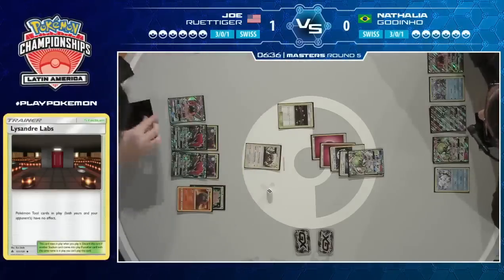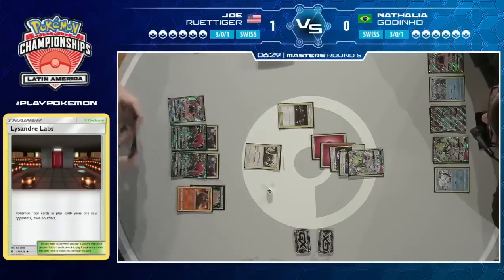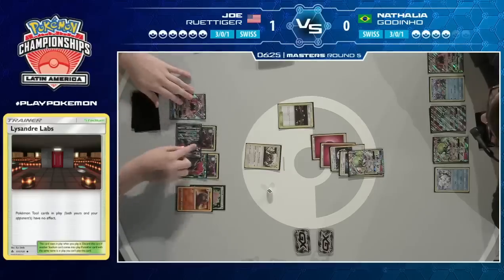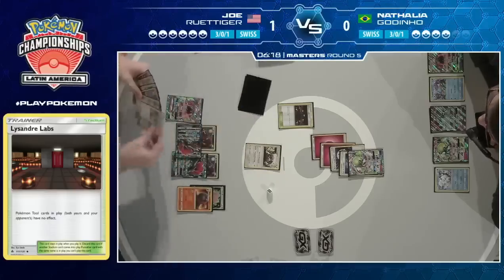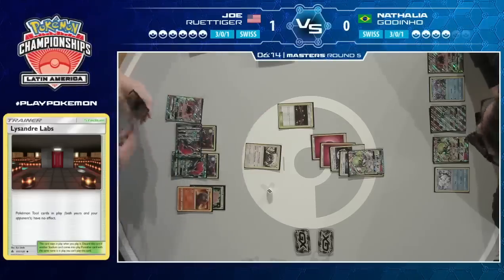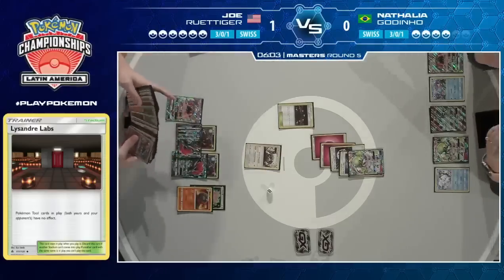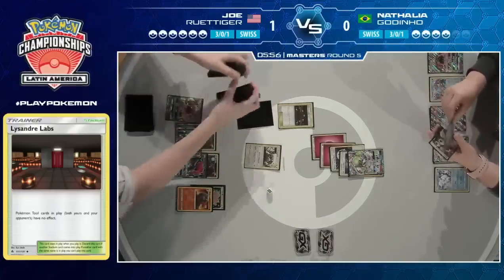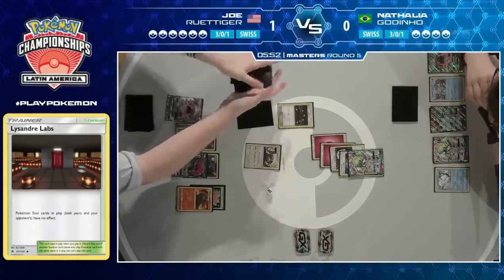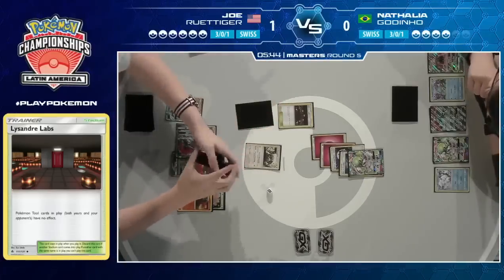We saw in the first game Natalya started going up a lot of prize cards, Joe stayed calm, tried to get rid of as many energies and just do his game plan — that's what he's going to look to do again, go for a Resource Management to round out his turn, and if he can get some Crushing Hammers along the way, that's going to be great. He's drawn into one Crushing Hammer and the Elm he can discard. Here's going to be the first trade. He gets rid of that Elm, then does the Smooth Over very casually. He could even see something like another Enhanced Hammer come from him here, or another Crushing Hammer — really just trying to stop this Gardevoir from taking over the game.